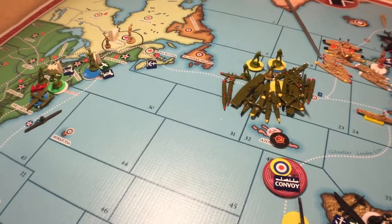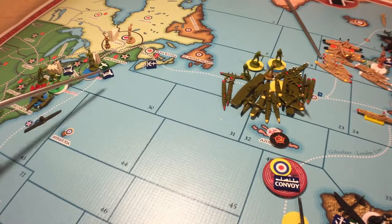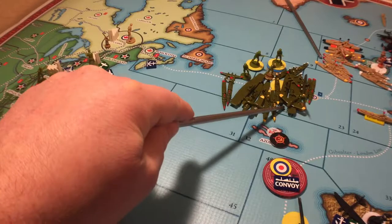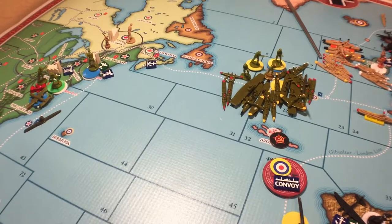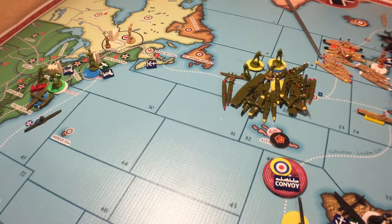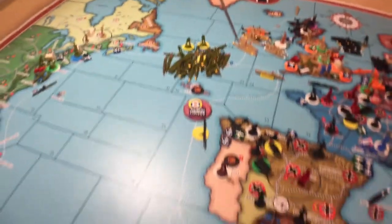Now that the Americans are in the war, they non-combated from sea zones 43 and 30 into zone 22. There are three battleships, two carriers, an Iowa-class battleship, three cruisers, four destroyers, and three loaded transports, plus a commander for the transports and a commander for the Navy — all together in that zone.